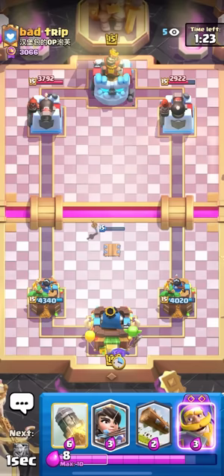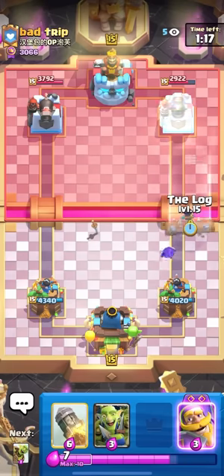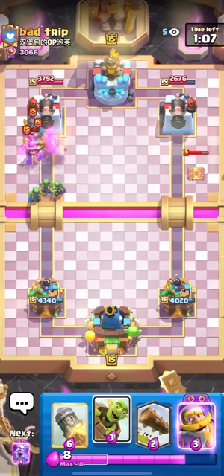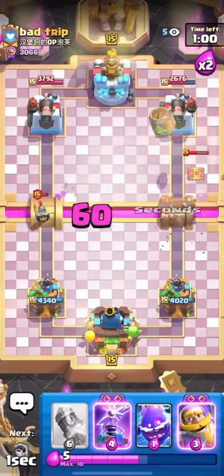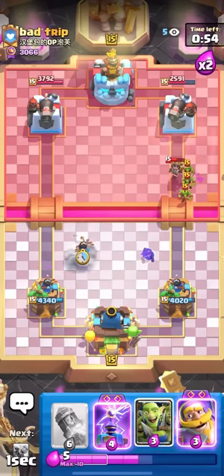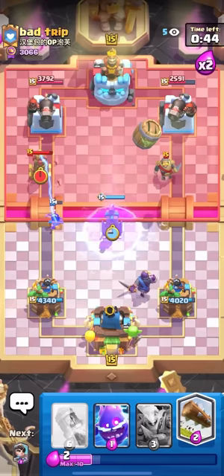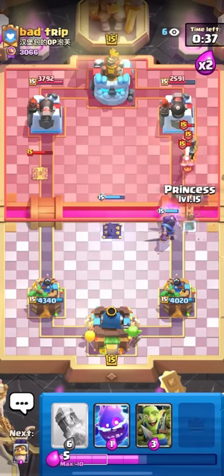Should be an easy win especially with this 1000 damage lead. Going to princess the bridge — I'm just gonna rip it. Every time I say that I just drop the princess at the bridge. I've actually been voice cracking so much recently and a lot of you guys are commenting on it. Someone even said they're going to make a compilation — if you're watching this, please text it to me on Twitter, that would be so funny. Going for the knight here and goblin barrel.